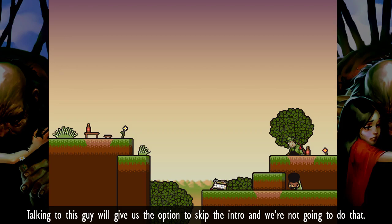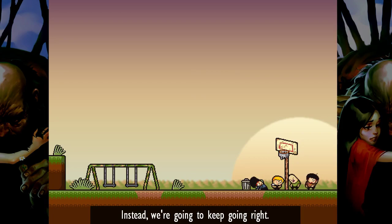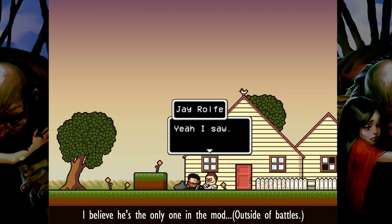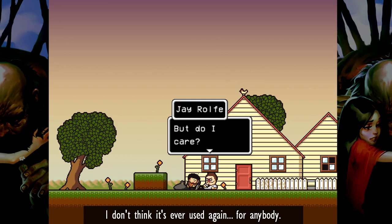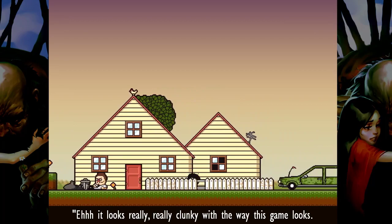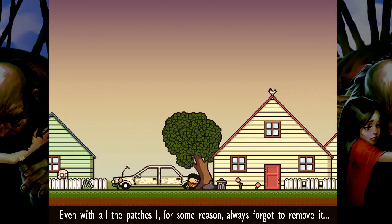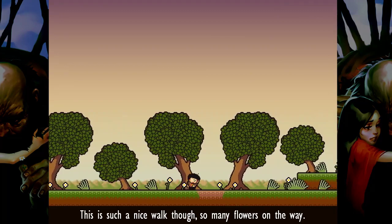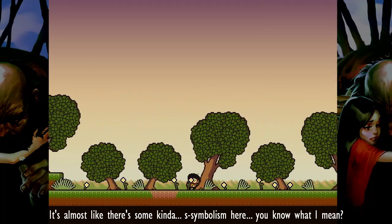Talking to this guy will give us the option to skip the intro, and we're not gonna do that. Instead we're gonna keep going right, because I think it's good for us to see this again. Now funny story with this guy — I believe he's the only one in the mod who uses this name text box thing. I don't think it's ever used again for anybody. I wanted to, but after a while I just kind of decided it looks really really clunky with the way this game looks. Even with all the patches I for some reason always forgot to remove it, so now it's just him. This is such a nice walk though — so many flowers on the way. It's almost like there's some kind of symbolism here.